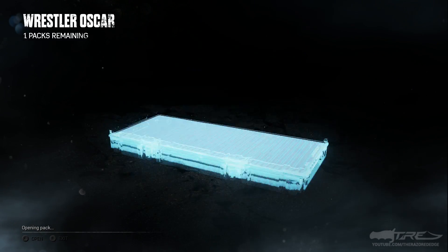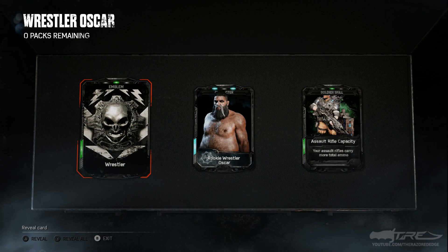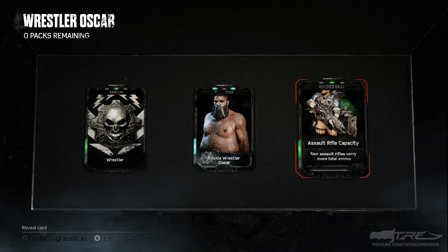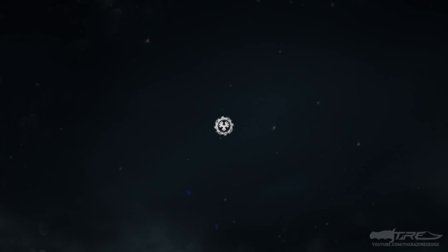On to the last one — whatever else we can get is all good with me. We got some extra scrap with Rookie Wrestler Oscar as a duplicate, a duplicate emblem, and Assault Rifle Capacity Soldier skills. Now we're going to go to customization.